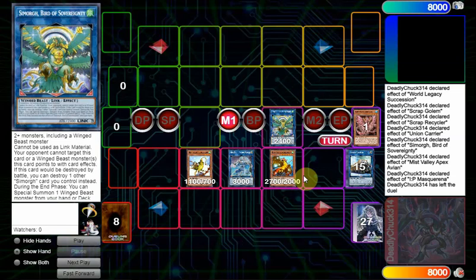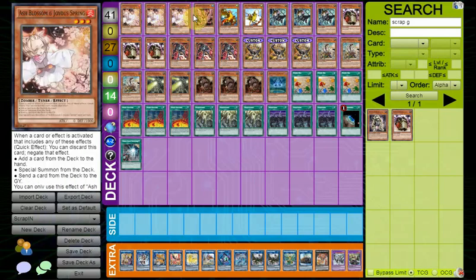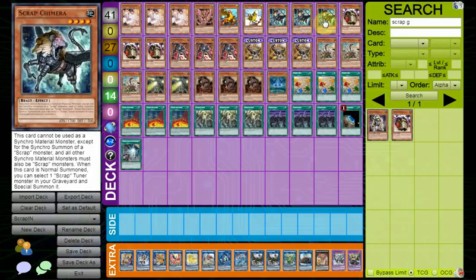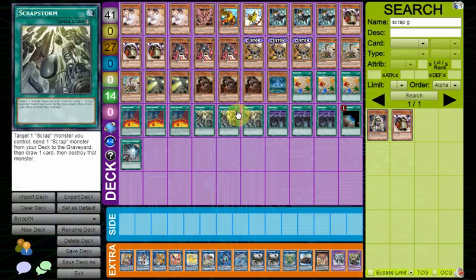That is the combo. Now I'll get to the deck profile. The deck is still in its baby stages, so I haven't perfectly solved Scrap Raptor yet. But what you're trying to do is use it as a consistency piece for your main combo. Ash Blossom is just your generic hand trap. Rosenix is realistically the only Garnet — I wouldn't count Recycler as a target since you're running three of it, and it's easy to get out of your deck with Wyvern and Factory regardless.